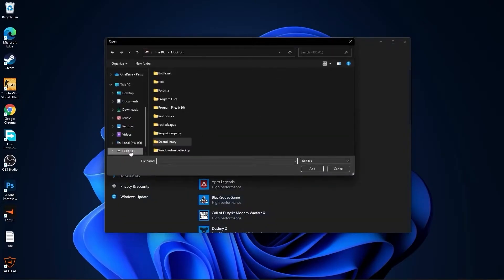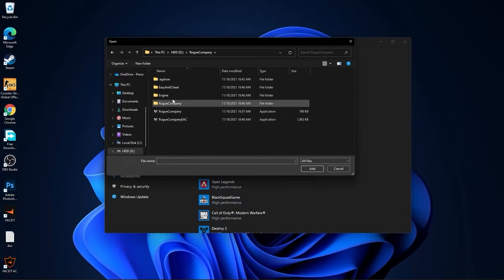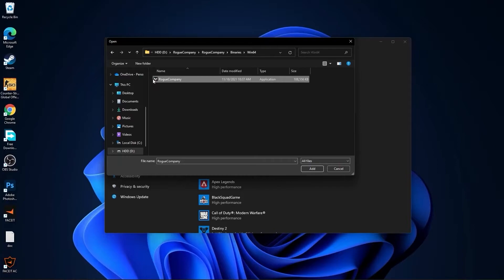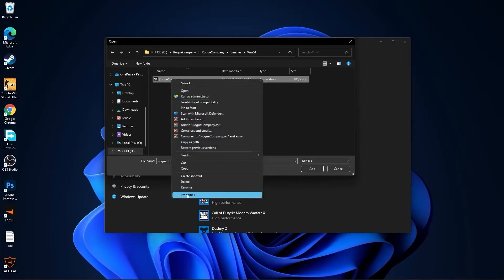Then go back to graphics and press here on browse. Search where you have your Rogue Company folder, double click on it, go to Rogue Company again, then binaries.